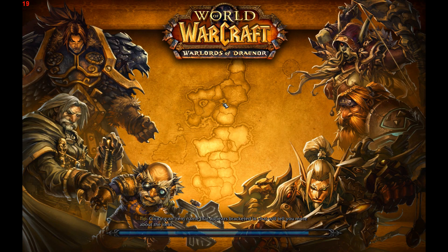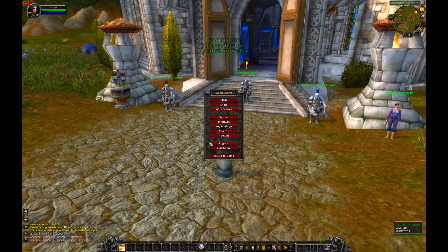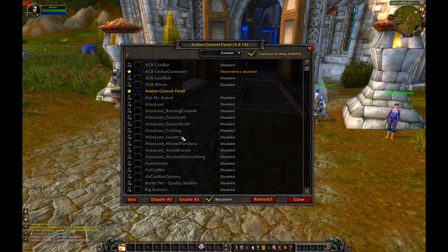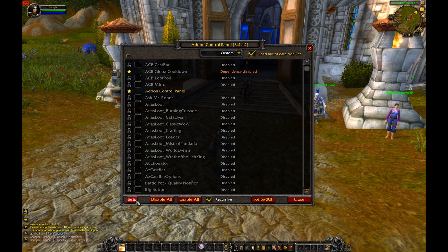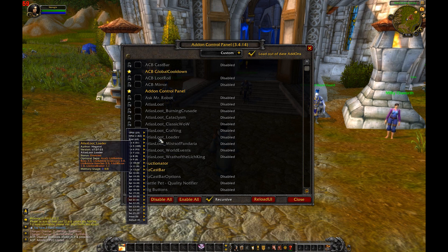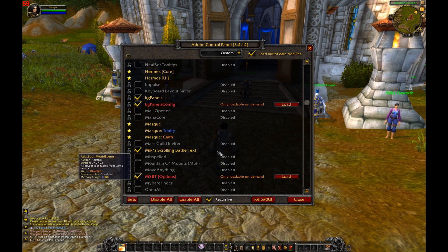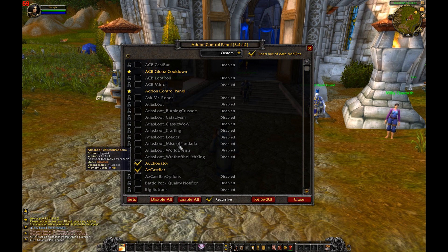Go ahead and enter the game — it should load pretty quickly since there are no add-ons enabled. Once you're in, click the Add-ons button. What Addon Control Panel allows you to do is have sets of add-ons that automatically load. Go to the bottom left, go to Sets, and at the top you should see OP UI — just hit Load. If you don't see it, check all the add-ons that were included in the package, but you should see it no problem.